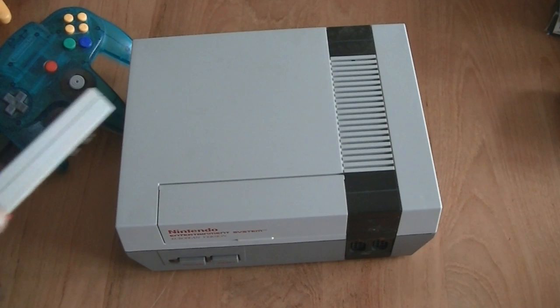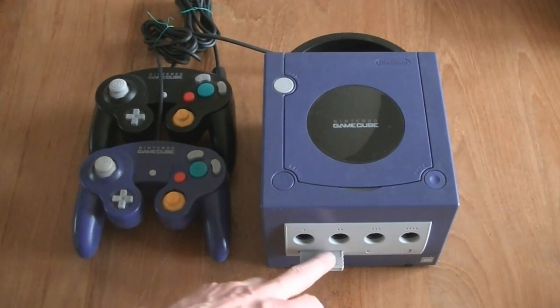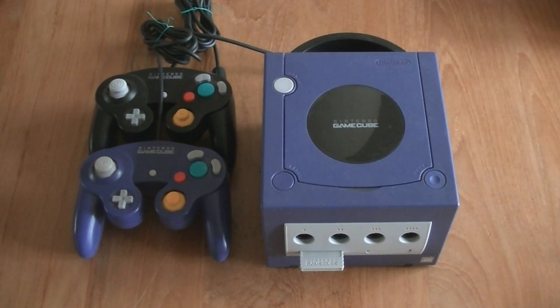Also a GameCube that I have here on the side. This is the GameCube, the purple version. Came with a memory card, purple controller and a black controller and also a set of games.